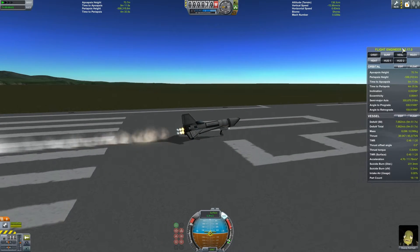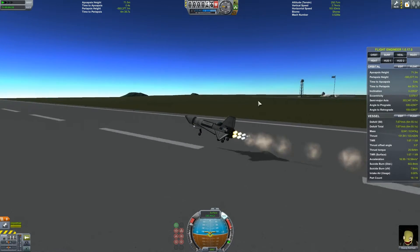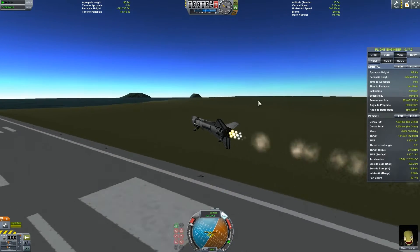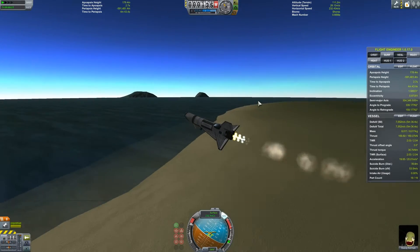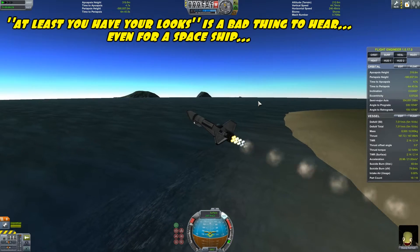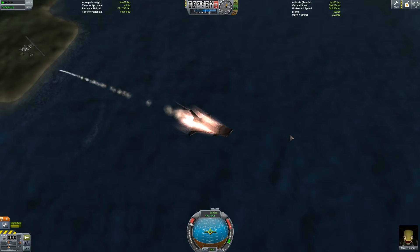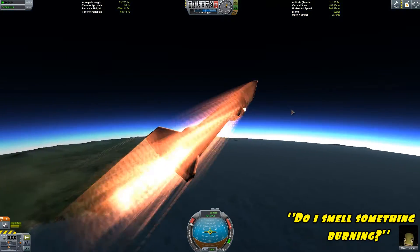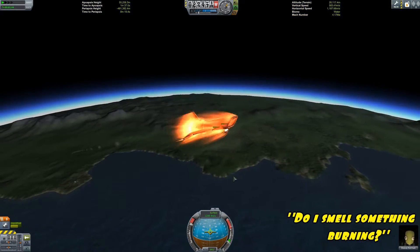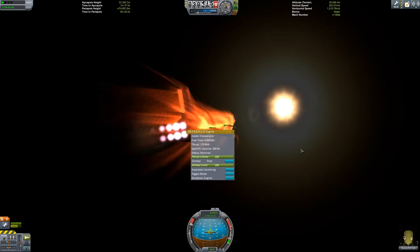We're taking off! Full speed ahead! This actually isn't all that maneuverable in the atmosphere — this is about as hard as I can turn, as hard as I can pull up. Not all that great, but it looks nice. Sure is fast though — the pilot's having a good time, look at it go! It's climbing so quickly and it's getting hot! I think we're about to switch over to rocket mode. This is the Rapier so it can do rocket and normal mode. There we go — rocket mode!